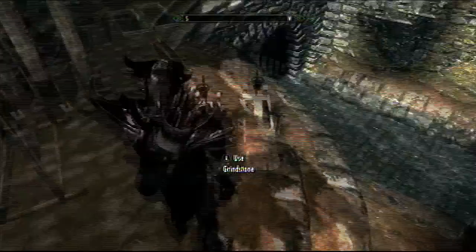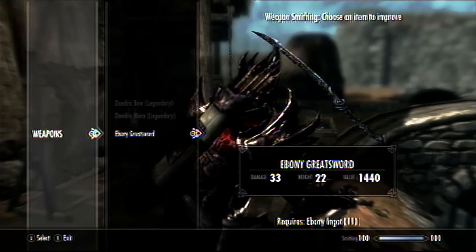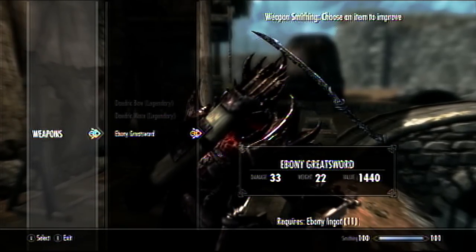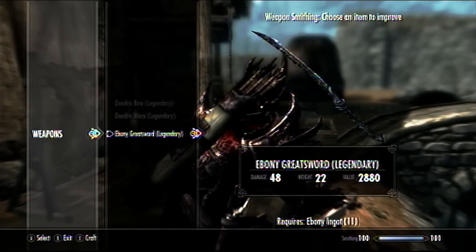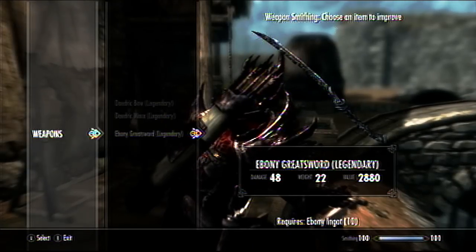This little device right here is basically what you use to sharpen your weapons — the grindstone. This is what you use to make your weapons into legendary weapons. At the bottom it tells you what it requires, you basically hit A and then hit craft. You gotta have all the materials that it requires.